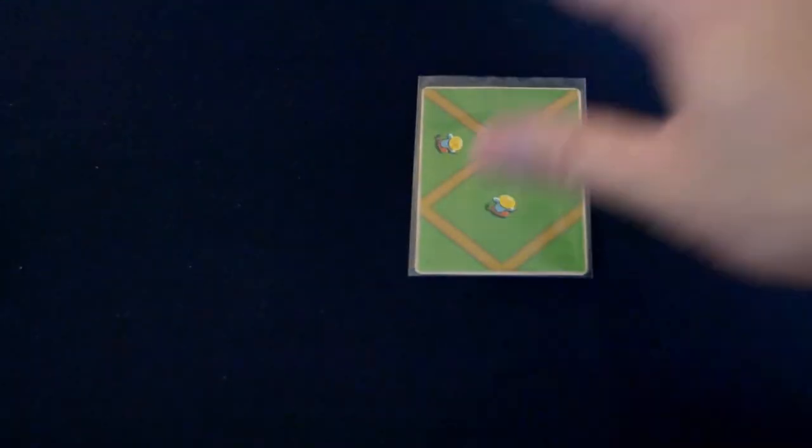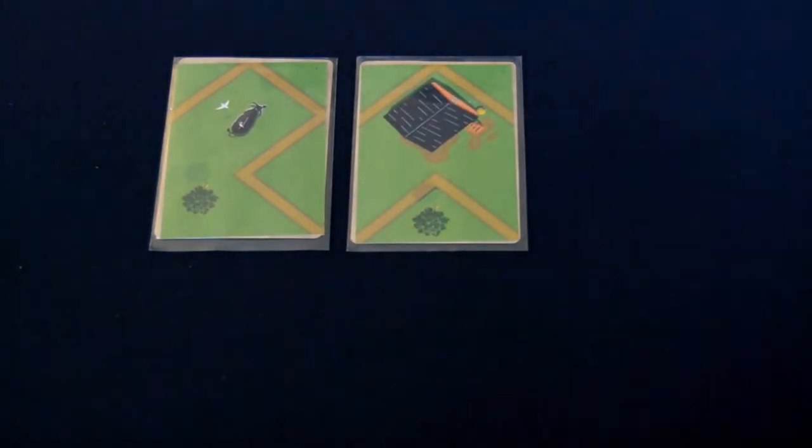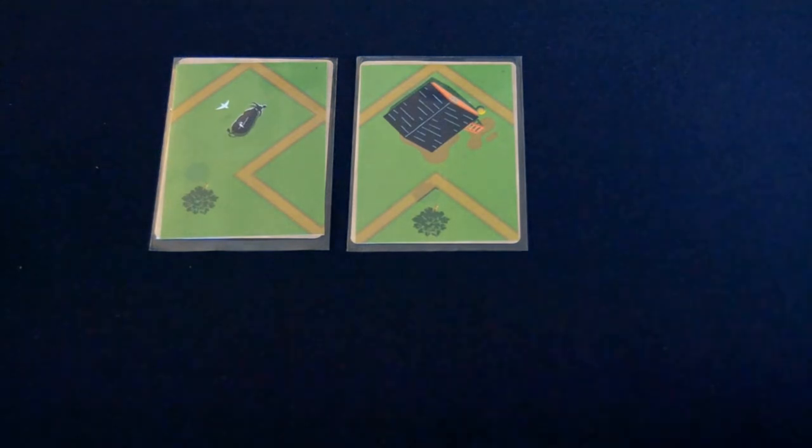Looking at the hand of cards, players choose one card to add to their play area and one card to go into a face-up row to be used in the following season. Players then swap hands and repeat until there are no more cards left.